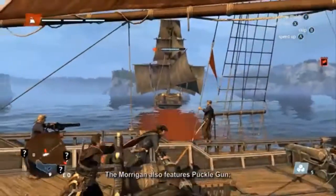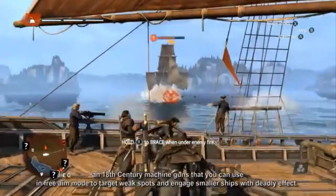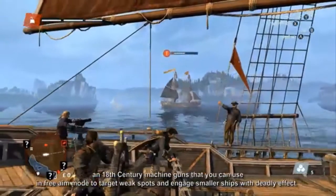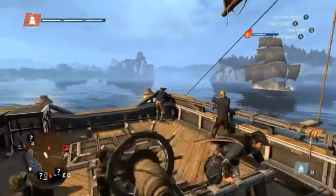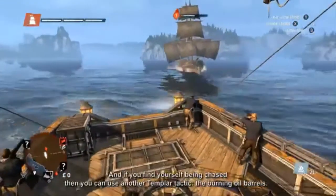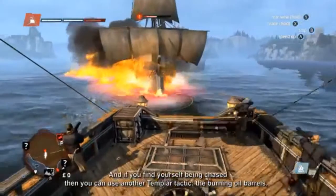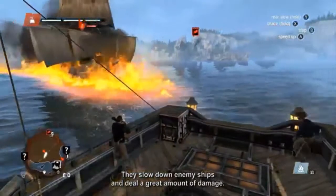The Morrigan also features Puckle Guns, 18th century machine guns that you can use in free aim mode to target weak spots and engage smaller ships with deadly effect. And if you find yourself being chased, you can use another Templar tactic: the burning oil barrels. They slow down enemy ships and deal a great amount of damage.